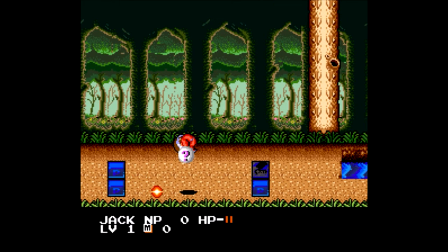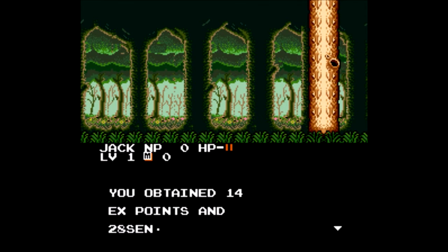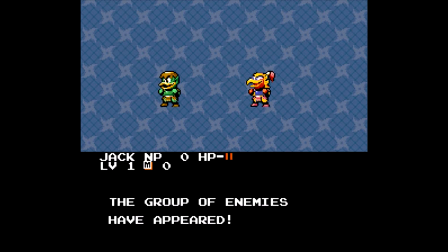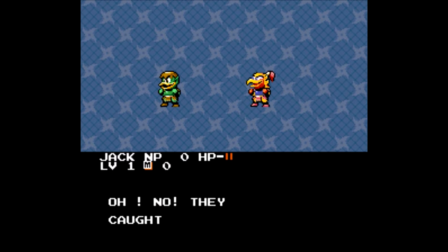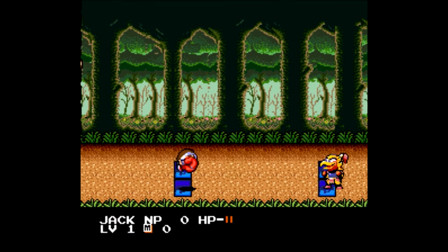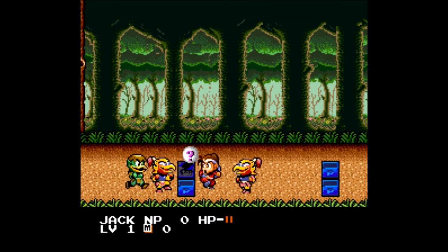I can't tell what plane that's in. 14 XP and 28 sen. Sen is money — it rhymes with yen. Oh, look at the encounter rate, now it's huge. Maybe there just weren't encounters possible in the previous area or in that cave for some reason.